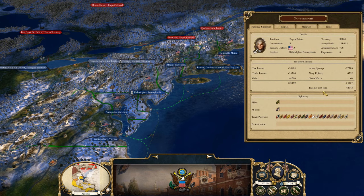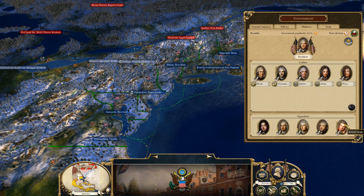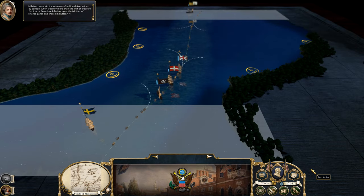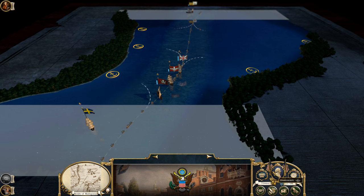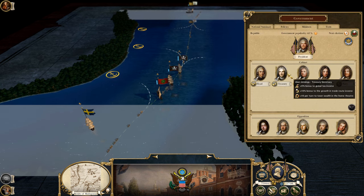I'm going to go ahead and save the money. We'll have to try it again next turn. We're still doing fine — we got a little stockpile happening here. We do have inflation, let's go ahead and deal with that. Okay, perfect, that's what I wanted.